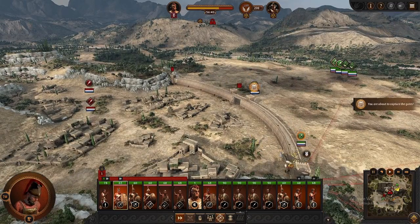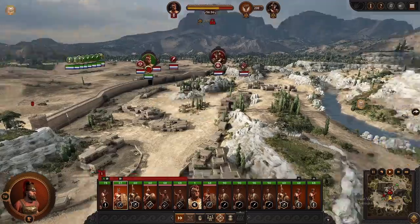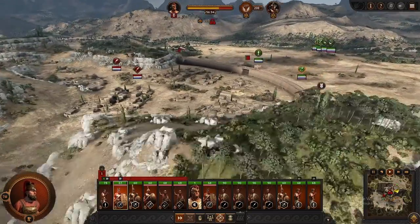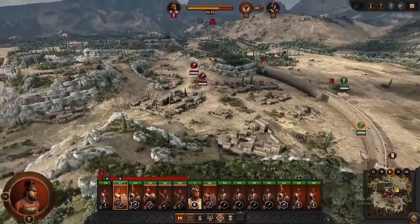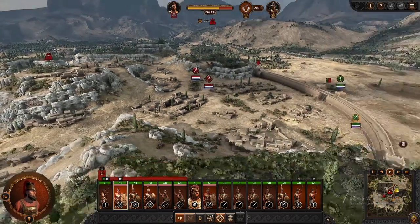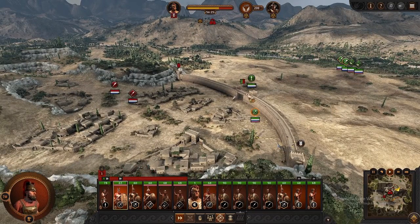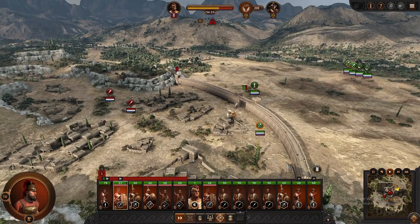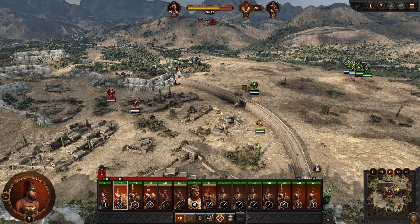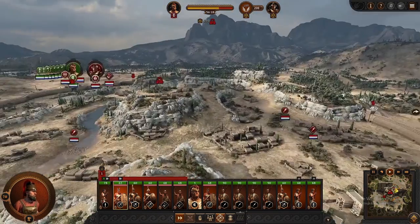All right, so once this is captured, have them start setting up. Normally they'd all go up here. So it looks like we got kind of unlucky this round, but that's all right. We'll do a more challenging scenario — a little bit of an extra challenge. Good to show that even this situation is salvageable, more than salvageable.